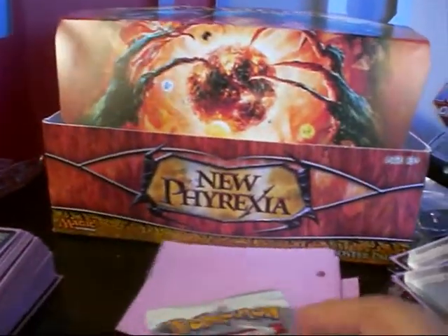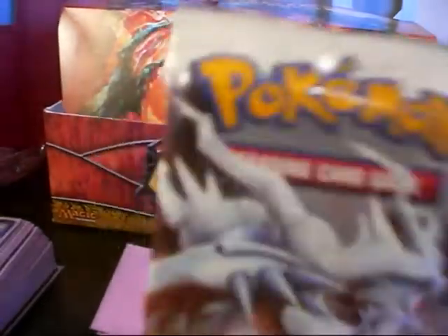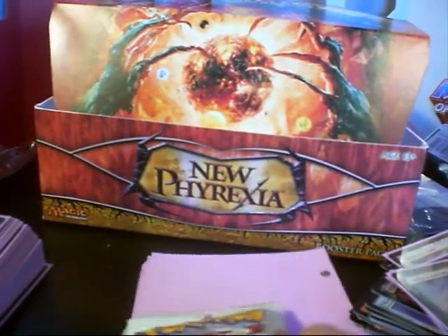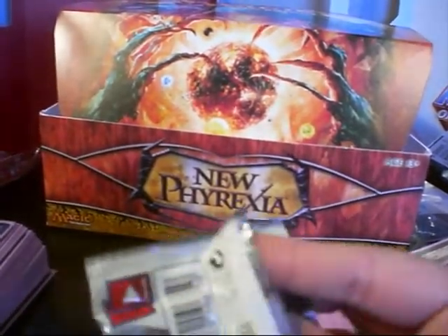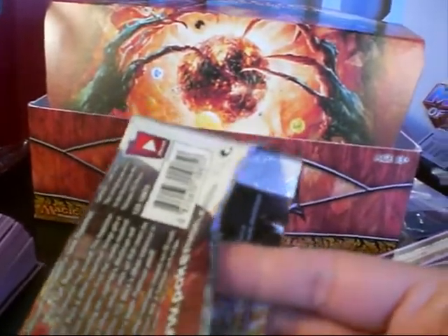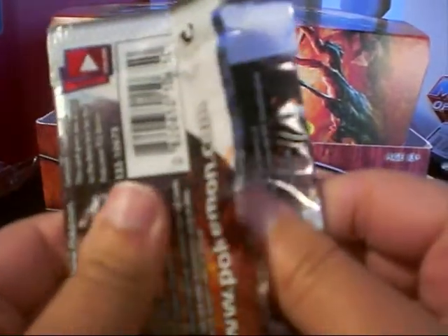The guy at the comic book store bought like ten booster packs and I'm like, 'You play Pokemon?' — he's a judge from Magic. And he's just like, 'No man, I just do it online, so I need these codes.' And then later he said he felt left out because as the judge he wasn't opening boosters with us. So he started opening his Pokemon cards and pulled a freaking Zekrom full art foil card. And he's like, 'What is this?' And we're just like, 'Oh my god, dude — I'll trade you for my Pikachu.' He's like, 'I don't even know Pikachu.'